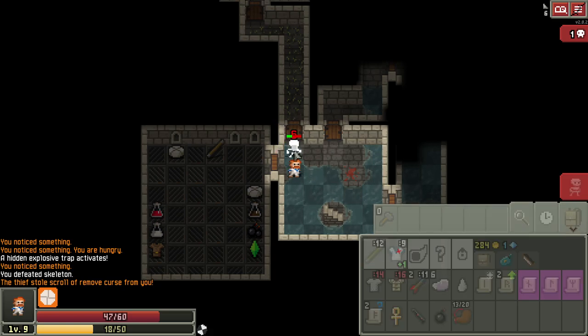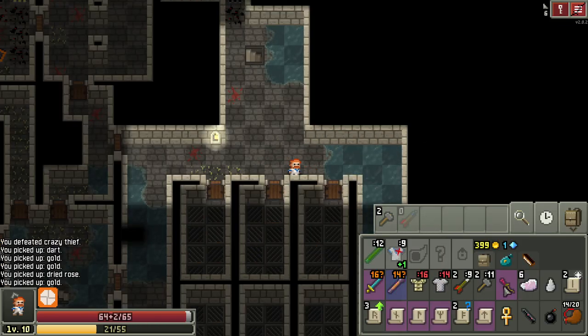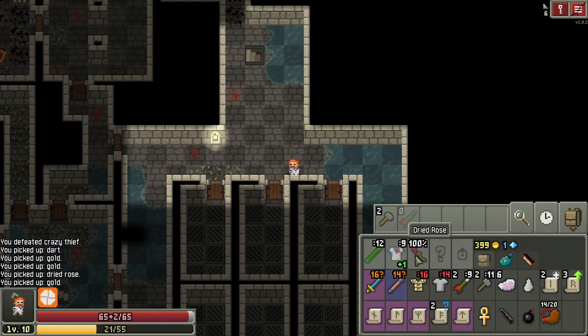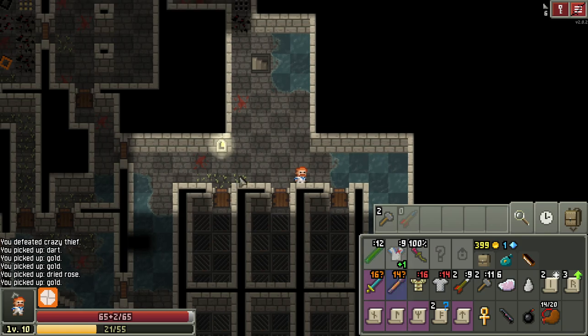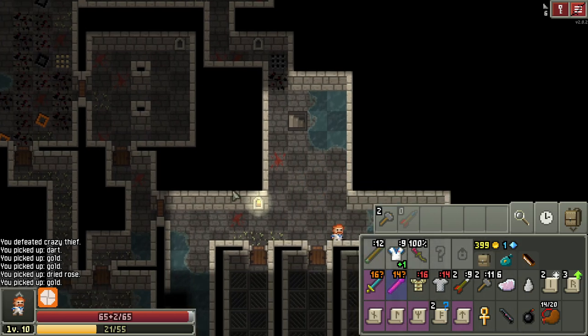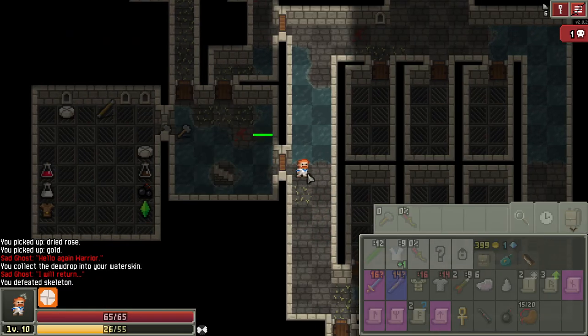We need that strength potion really quickly so we can get into this mail armor. We found a dried rose, and since I have remove curse scrolls I definitely think it's strong enough to try using. Hey, it's not cursed! Can we give it any gear yet? No, we don't have anything for it — we had a spear but I blew it up trying to find out if it was plus one. And then the ghost died. Oops.